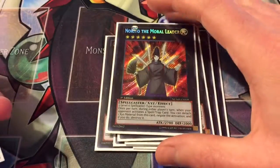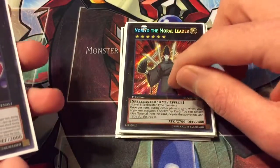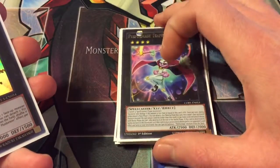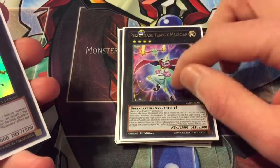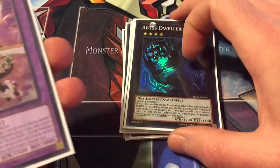One Arcanite Magician — just takes two level six spellcasters and can negate spells and traps, so pretty cool. One Trapeze Magician — good for hitting and a little extra damage to try to go for game. One Castel for returning stuff, and one Dweller just because it's good against a lot of decks right now.